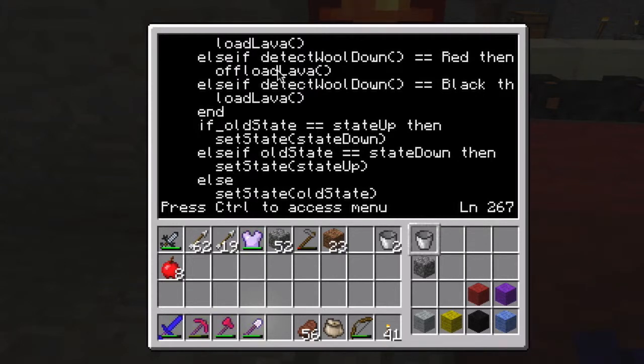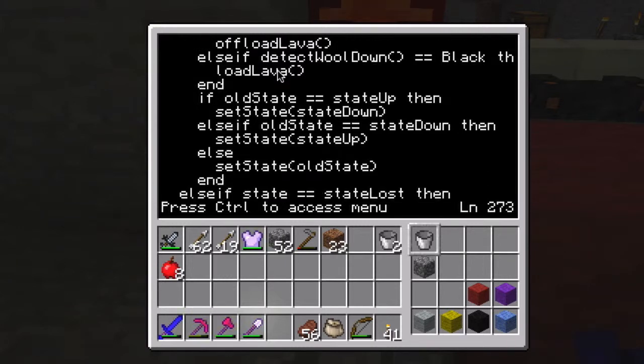That's the old state. That way I can check right here, after it's loaded or unloaded lava, whether it was just coming up or going down. If it was just coming up, I make the new state go down. If it just went down, I make the new state go up. Otherwise it's going to be going forward, which is what old state should already be - so I just set state to old state to cover any other case.